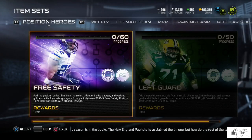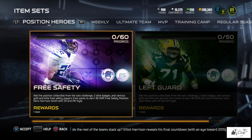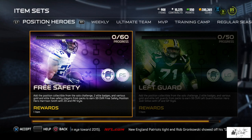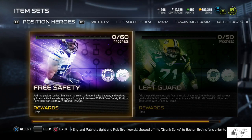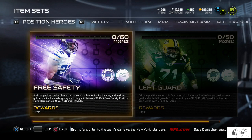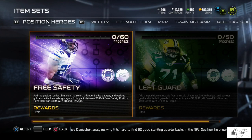Welcome to another Madden 15 Ultimate Team video. The positional collections are one of the more interesting promos — last year it wasn't really a promo because all of them dropped at once, which was a madhouse trying to figure out what to sell, buy, or trade. The positional sets are now available in Madden 15 Ultimate Team and we only have two starting out, which is nice. It's a lot better than every single one dropping at once.